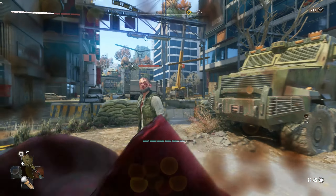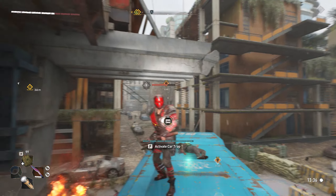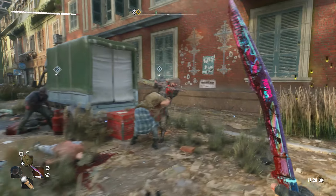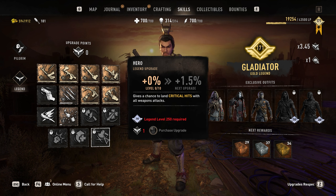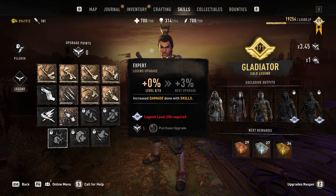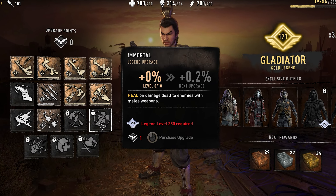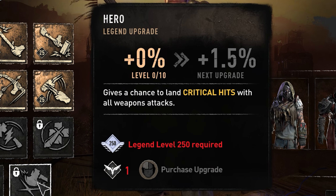There was also an entirely new enemy added: the Grenadier. It's simply a renegade tank with red-painted armor that sometimes throws grenades at you. Player progression was also increased — the maximum legend level is now 300, which means you can get a new outfit and many skills unlocked after reaching legend level 250 that sound completely broken. For example, one skill will make you regen health based on the amount of damage you're dealing, which in the endgame will make you completely immortal.